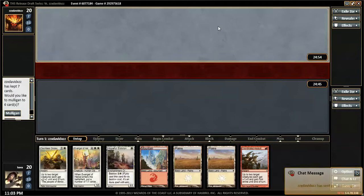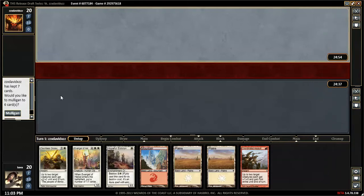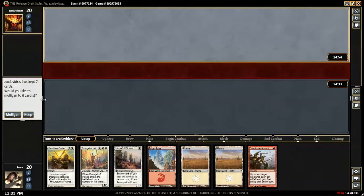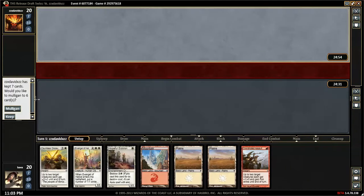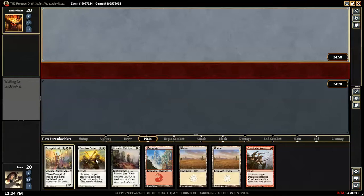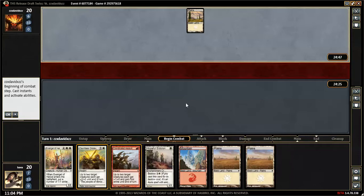So, three-lander. We've got a one-drop, but we don't have much to follow up with. I think we'll keep it — pretty good land, and two of our much better buffs here. Let's see what we can do with this.